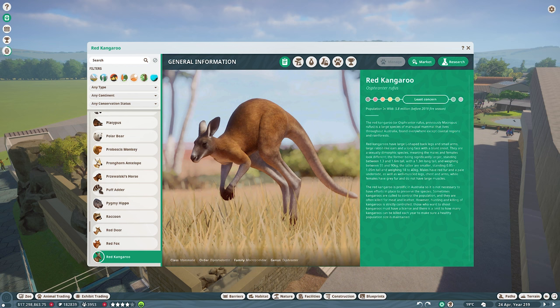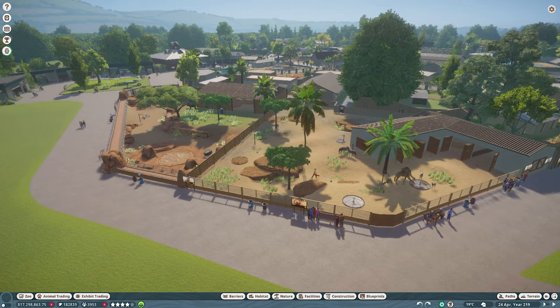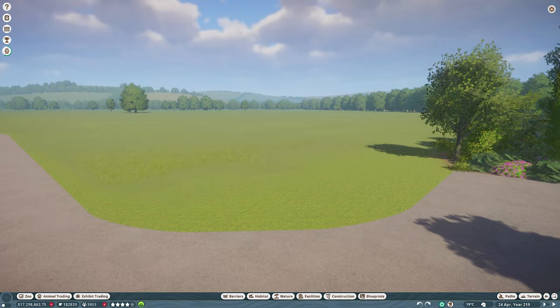In terms of where I'm going to put this enclosure, we're heading back up to the top of the zoo into this dry area. We had to use the space earmarked for the arid pack animals but I think it's okay if we just put them over the road, right by the entrance here — that should work perfectly.